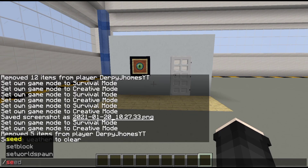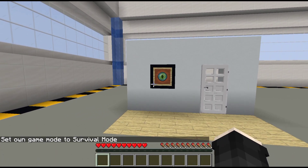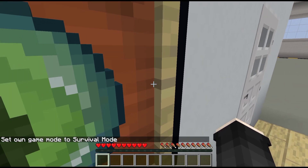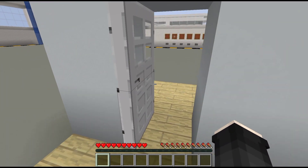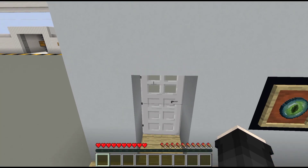But if you set your game mode into survival — game mode survival — look what happens. Let me go right here to show you the actual scanner. Let me scan my eye and boom — there you go, you can now go inside.